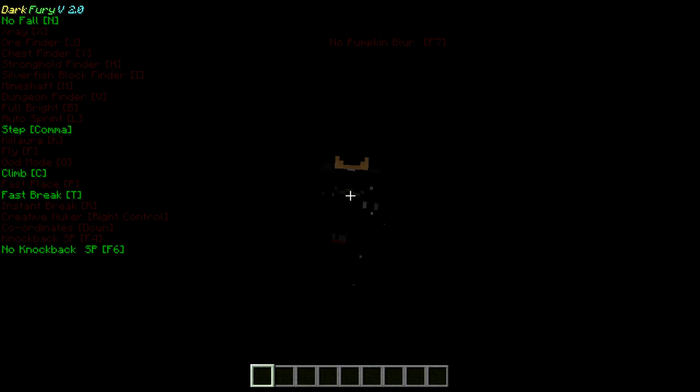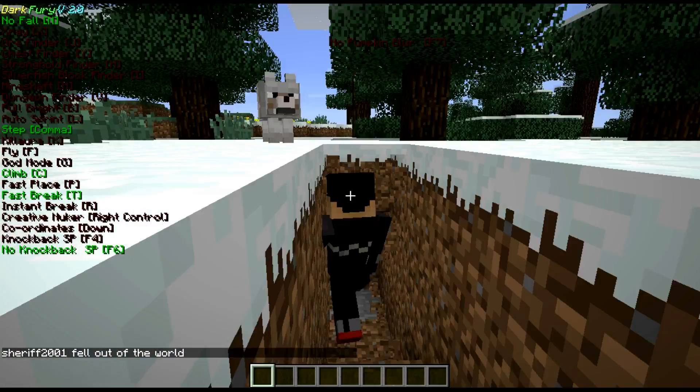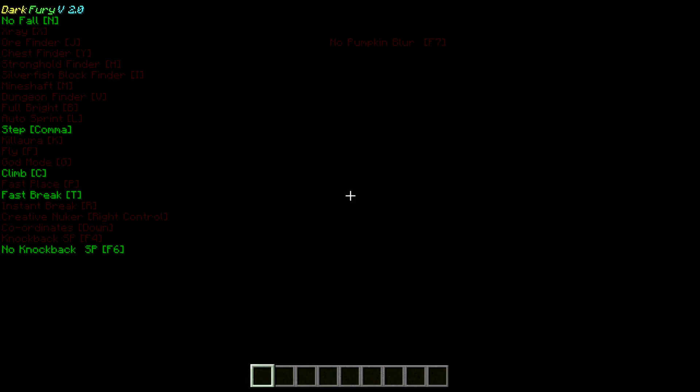Right here I show fast break real quick — I zoom all the way down and it breaks fast. Obviously it breaks fast right there, but I die because I fell to my death. Then I mess around with fast break a bit more.